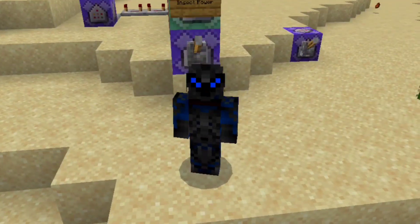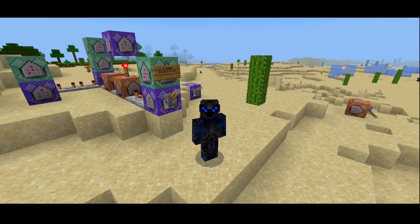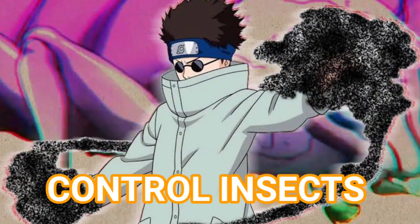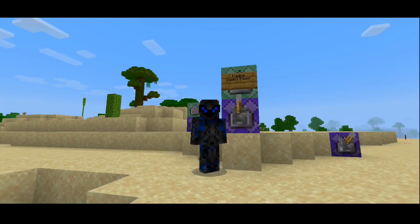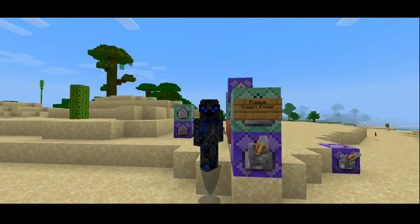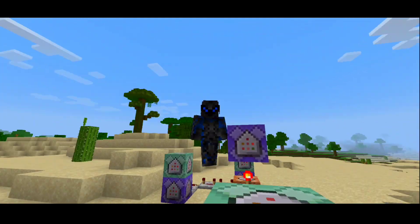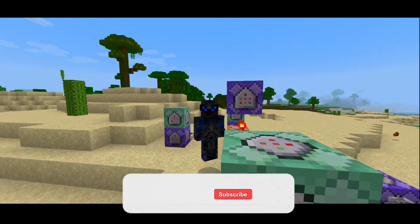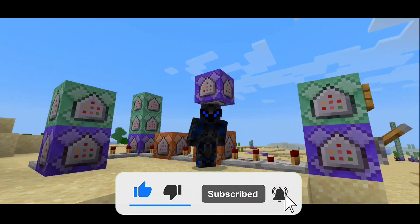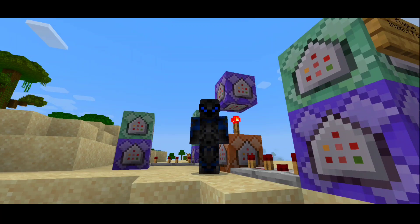Hey, what is up everybody, welcome back to another YouTube video, it's Hero here. Today I want to show you guys how to do another Minecraft bug tricks here in Minecraft Bedrock Edition — how to control insects. It's actually like a block play where we can control insects and kill all our enemies with some sort of calamity powers. Before we get started, make sure you give a like, subscribe, and hit those notifications so you're always notified every time we upload. Let's go right into it!